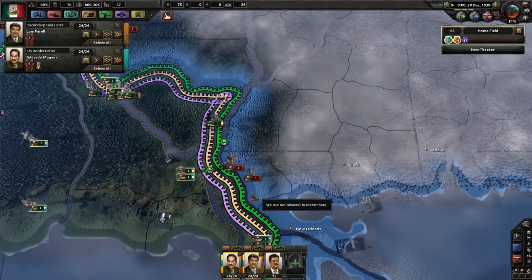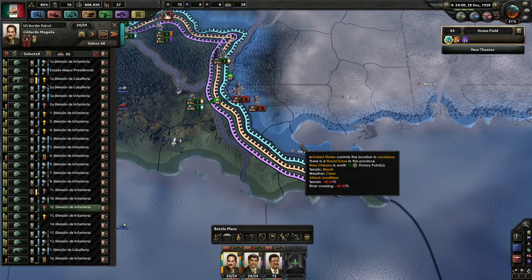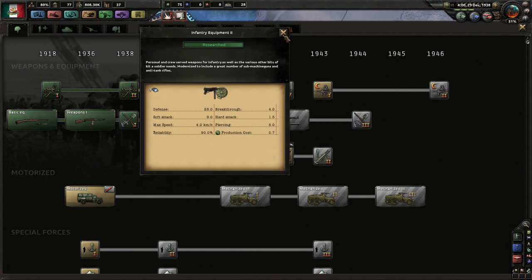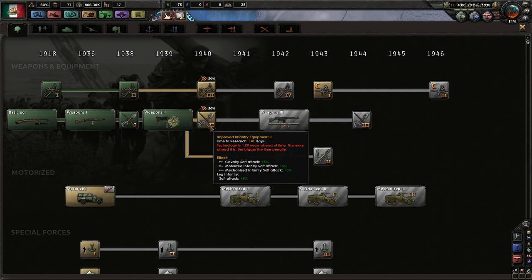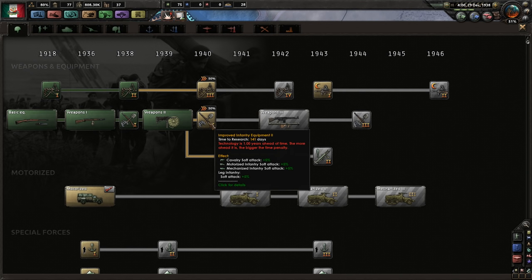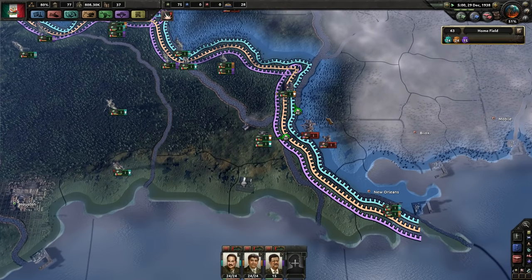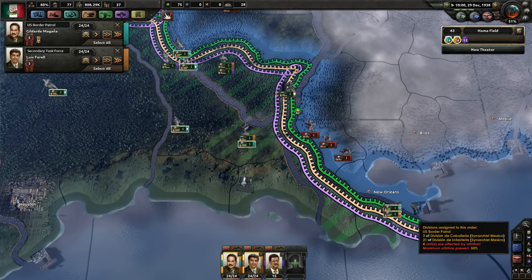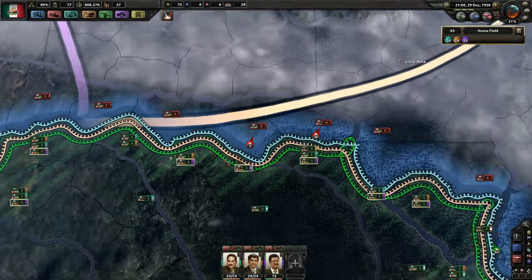Before world tension hits 100% — that's all you have to do. We got a bonus to this stuff. Technology is ahead of time but we have a 50% bonus. This is just cavalry and leg infantry getting soft attack — we'll take it. We're pretty much all infantry, so we'll focus on infantry.